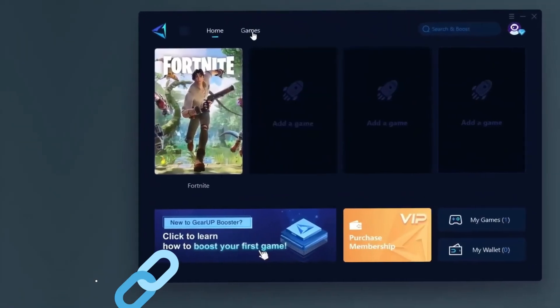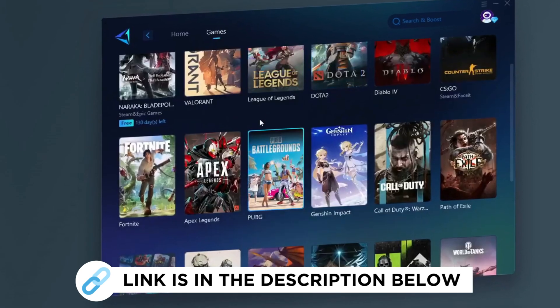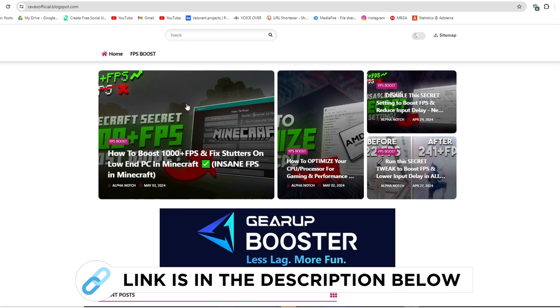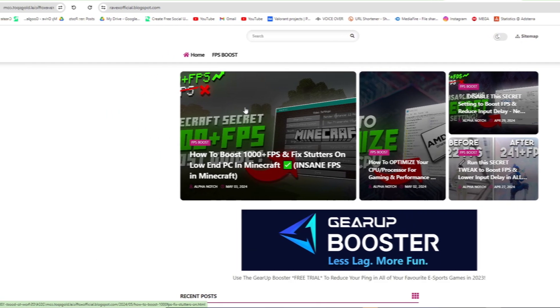Europe Booster is one of the best programs for the optimization of your ping while you play games using your wired or wireless connection. So get this paid program free from my description and play your game with lower ping. First, go to my website — I give the link in the description — and download the FPS boost and fix lag pack from my website and follow me.